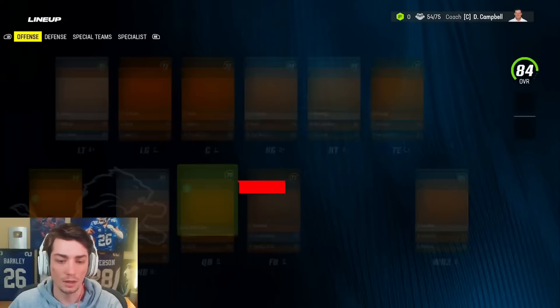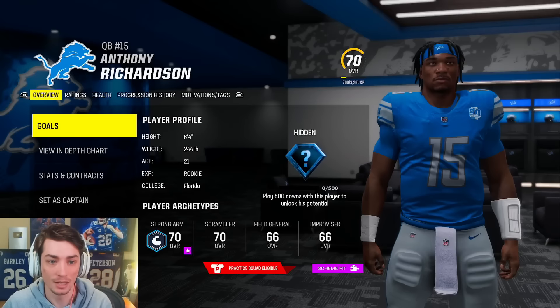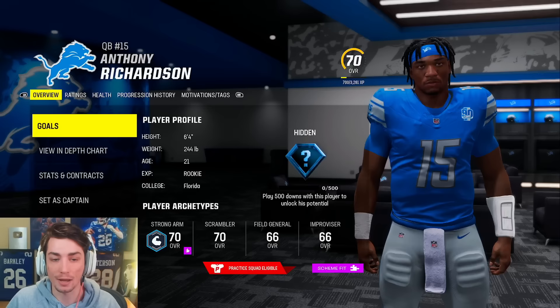We have Anthony Richardson. The reason this has actually worked out pretty favorably for us is that Anthony Richardson's a pretty low overall, but should develop nicely. So there's a chance we never have to go out and trade for a quarterback, because he just might end up developing for us. Has looked very nice in real life, by the way.